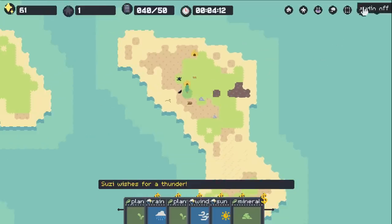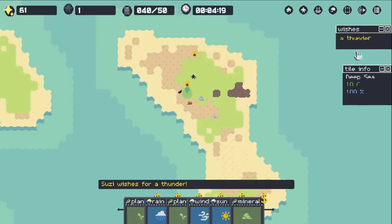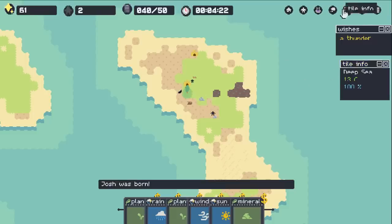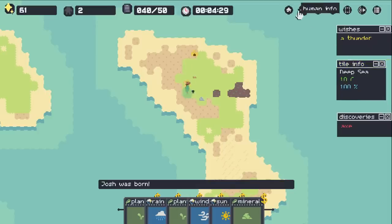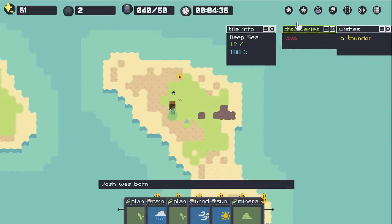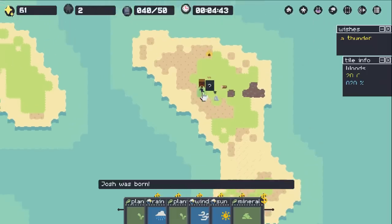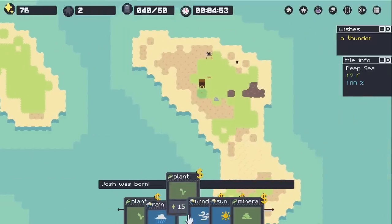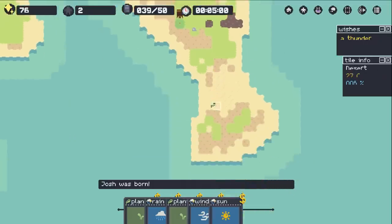Susie is old enough to start putting things away, and we have tile info over here. We also have wishes. We did pop out another kid so we're totally good. Discoveries panel will be good to know too. Looks like somebody made an axe. You can't really tell them what to do with their items — they're just going to do whatever they want.